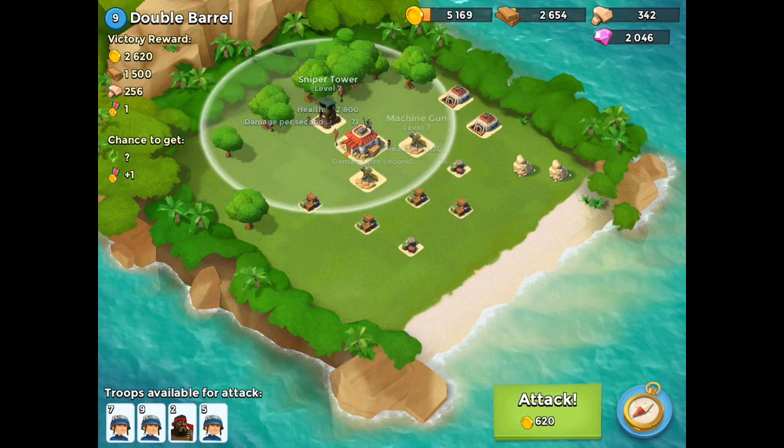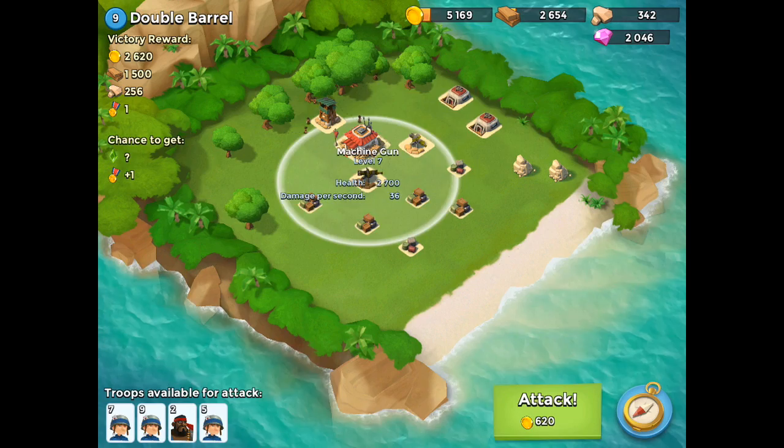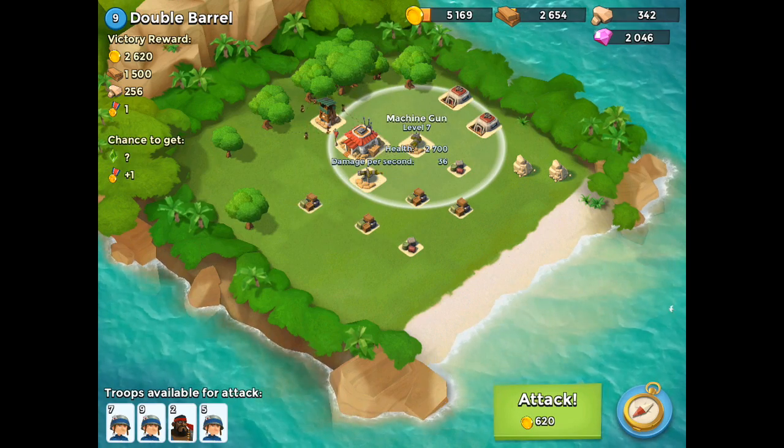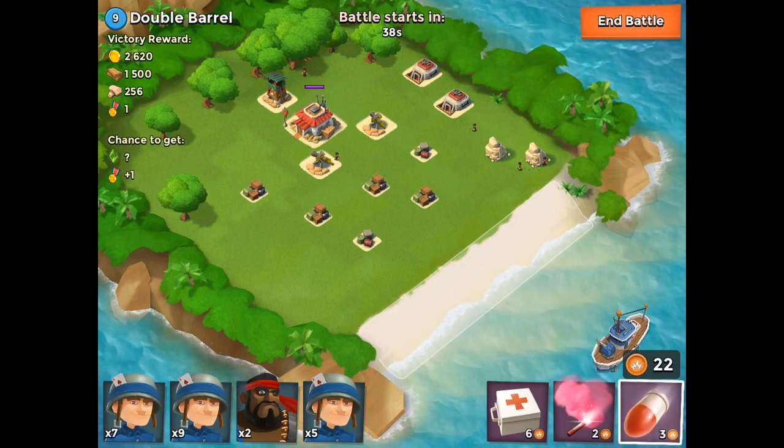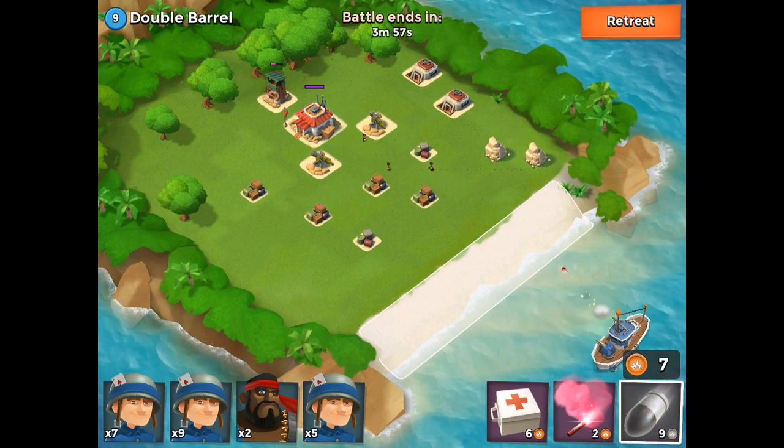We think if we can sit on the right-hand side of the map, in the top right corner, that machine gun on the left won't really do us much damage. We don't have any long-range bazooka troops, which in my opinion would probably go down on the way in, so we have riflemen which will be a little bit stronger.